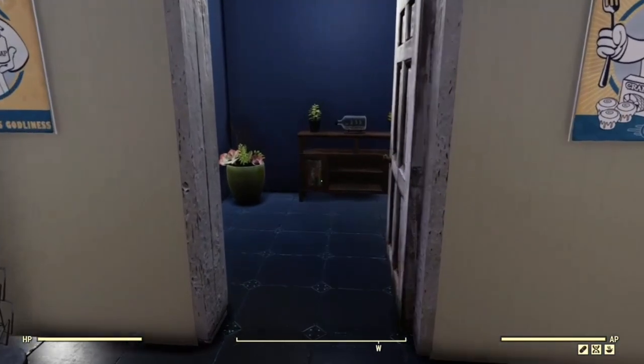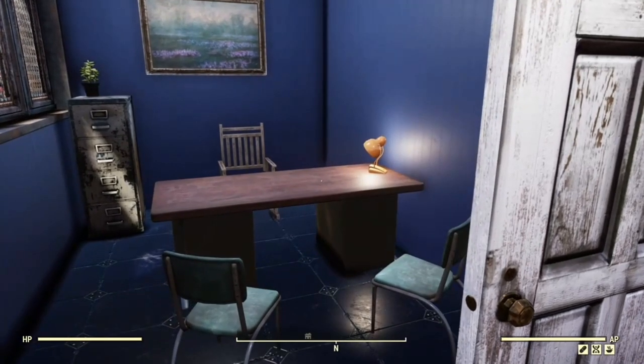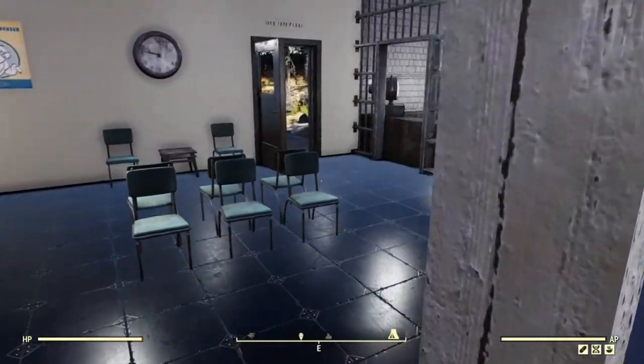I use these tabletop TVs to simulate computers. This is the doctor's office where if you want to have a chat with the doctor you can, although as you can see Dr. Forager is currently outside the back having a cigarette. He's not that good a doctor, to be honest.